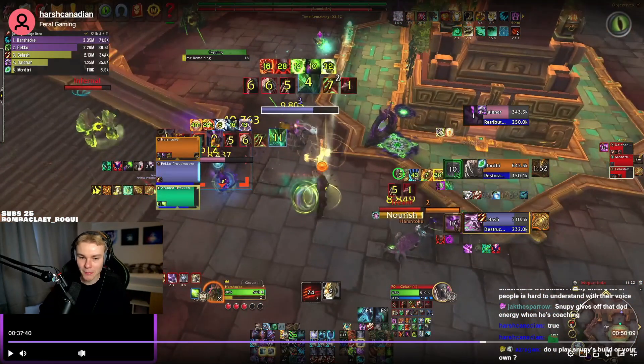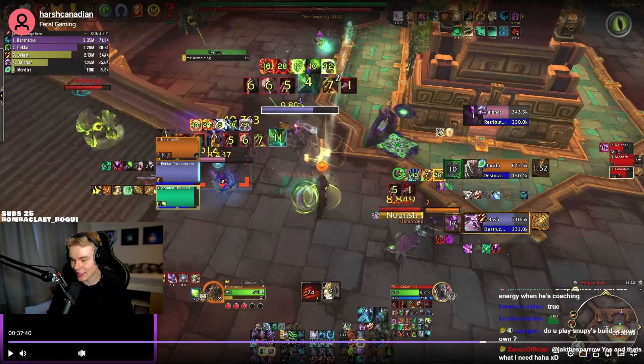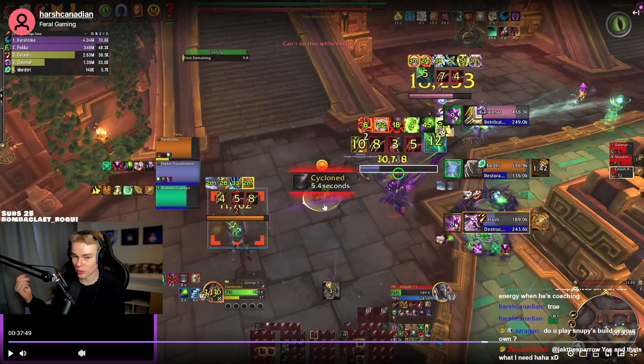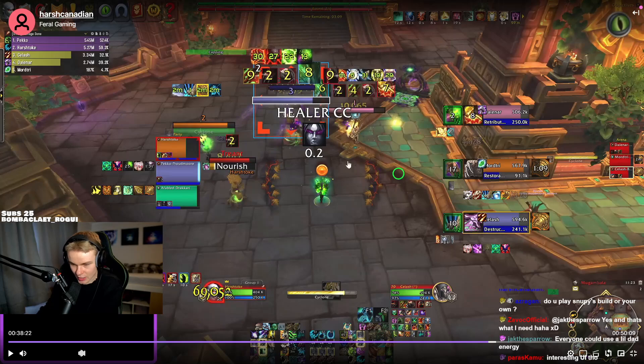He's playing my cleave Cyclone build. The optimal scenario is having your Primal Wrath hit all three targets — that's always what you want. And right now with Shadow Missile up, my brain is thinking: can I get a double rake even if it's DR? That's fine — just to get that double huge rake up.